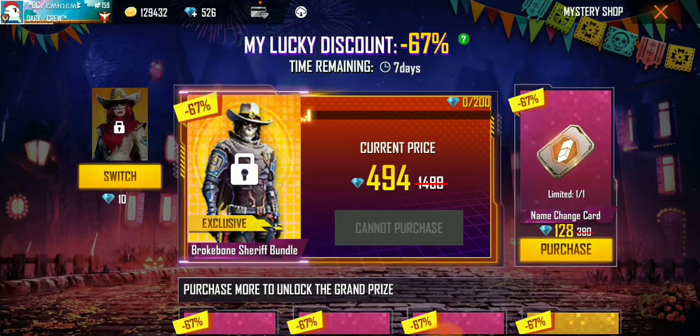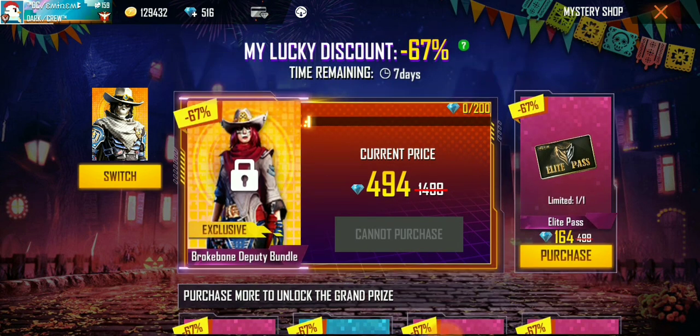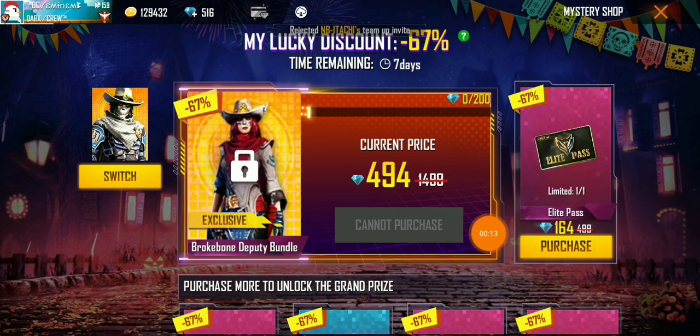Now let's go to our Mystery Shop and see if we can get lucky enough to get our Elite Pass. I have switched my bundle from Lady Jane's Wonder to Lady's Wonder. My Mystery Shop is costing me 164 diamonds and I'm going to use it to get the Elite Pass. In today's video I showed you the Play Point method — I managed to get 516 diamonds without using any real money balance.